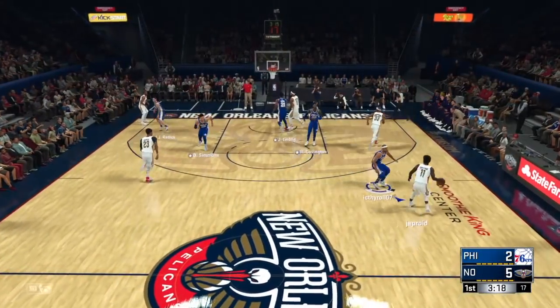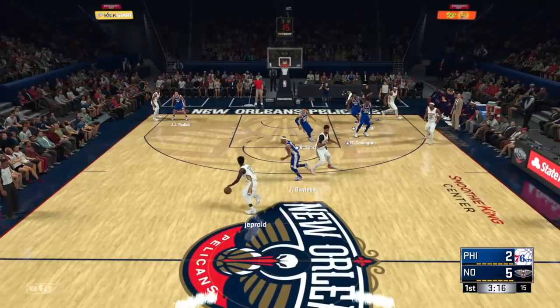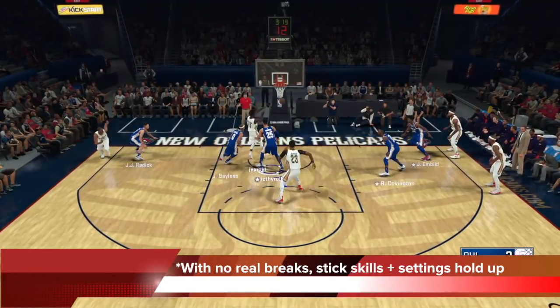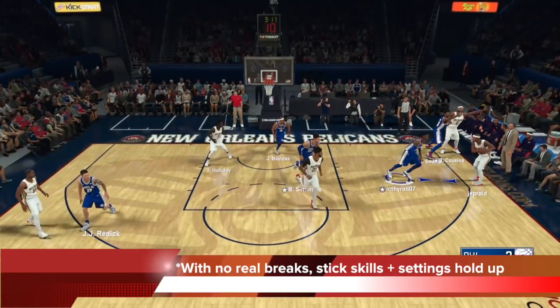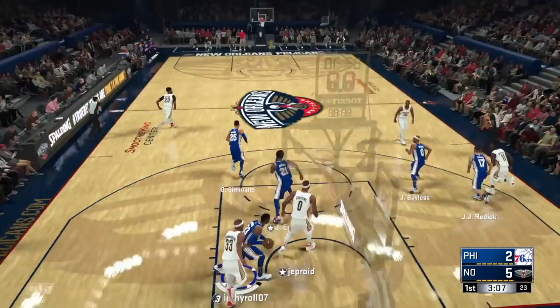Here he messed up the screen — he went too early. So when he messes up there are no bricks, because he's not breaking me. With no real bricks I can just use stick skills, and you can see my stick skills and settings hold up here — he's not finding anything. The rotations are solid, the settings are solid, the stick skills and fundamentals are solid. I see that pass, I switch back to Embiid, use control, triangle jump, block it. Great defensive possession.